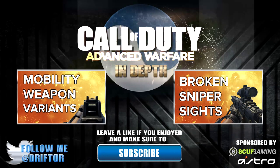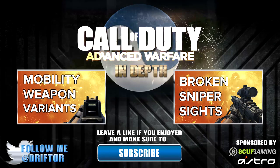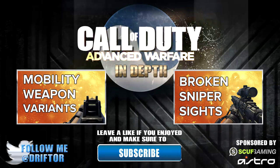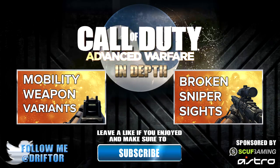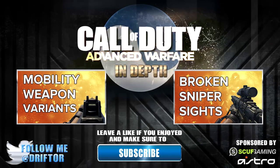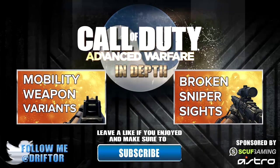That's all for this episode of In Depth. I hope you enjoyed it and learned something useful. If you did, don't forget to like, favorite, and subscribe. You can also check out the previous episode on what the mobility stat does on weapon variants — that one was a bit mind-blowing. Next up is a shorter episode on broken sniper rifle sights, and after that we're getting back to weapon reviews with the IMR. Drifter out.